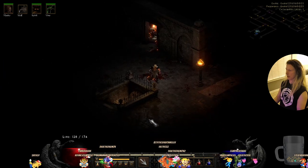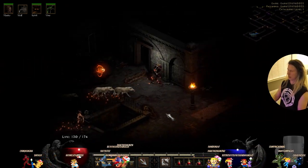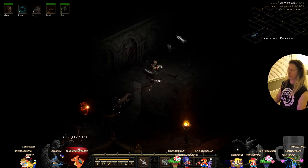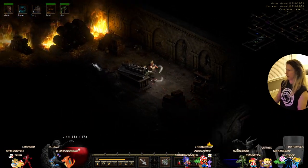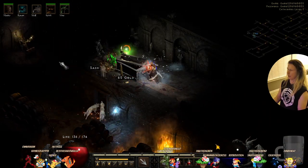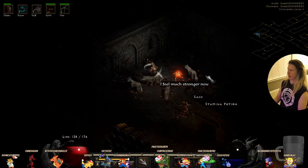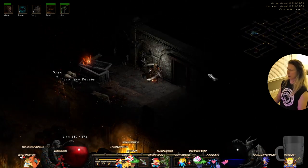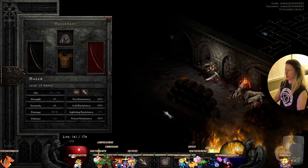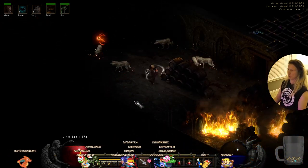There it is — catacombs level 2. Let's finish exploring. All of our ravens died and our shield's gone. You do have to do a little bit of maintenance with the druid — just make sure people stay alive, re-summon them whenever they die. My follower just leveled up too: she's now level 13. She generally matches my level — I'm at level 15. I wonder why she's lagging behind.